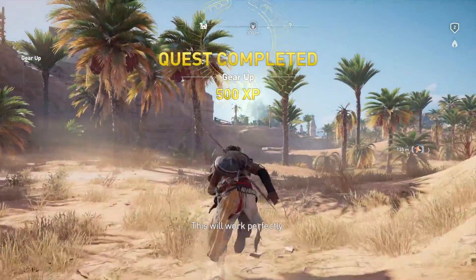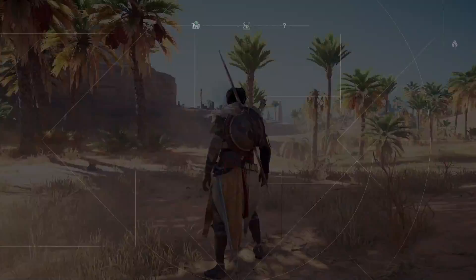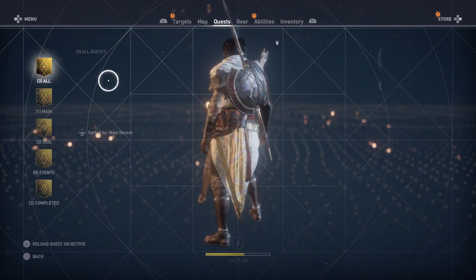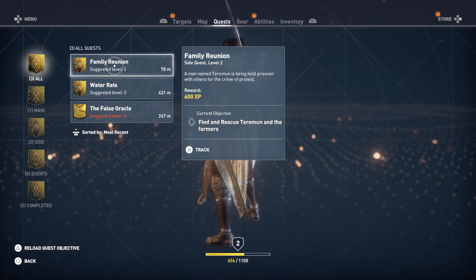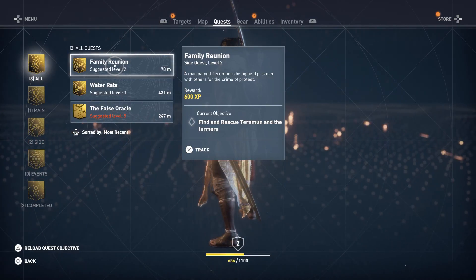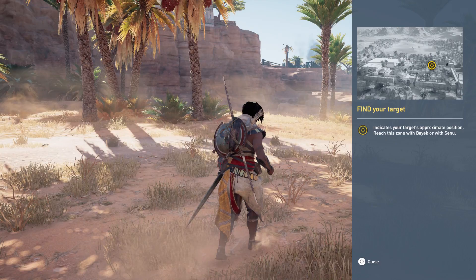This will work perfectly. What's our next quest? Level 2, Family Reunion. Find and rescue Terra and the farmers. Looks like we're pretty close, too.